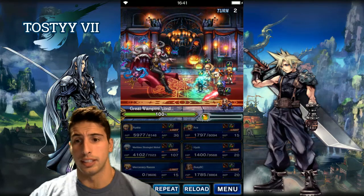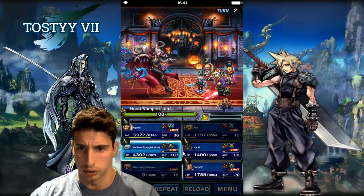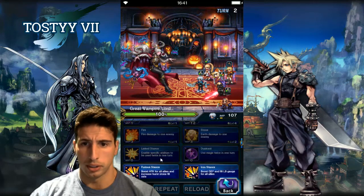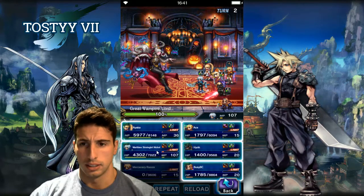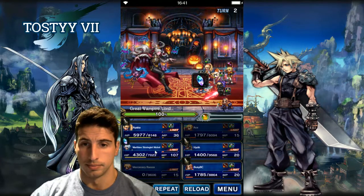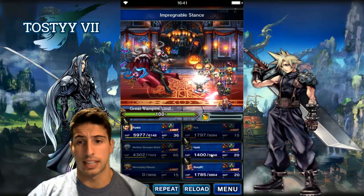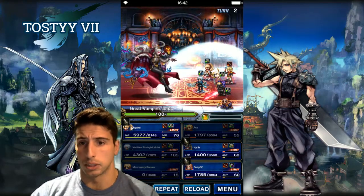So right here what we're gonna do is buff our party up, get some MP back, and also we're gonna do Impregnable Stance. Ayaka is gonna cast Re-raise on Yo because we're gonna need him to come back to life.